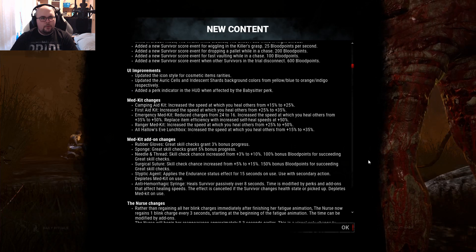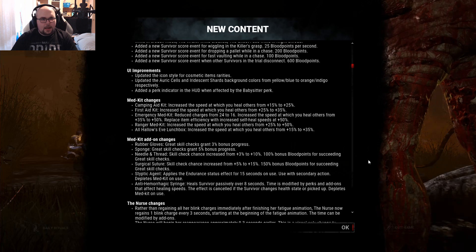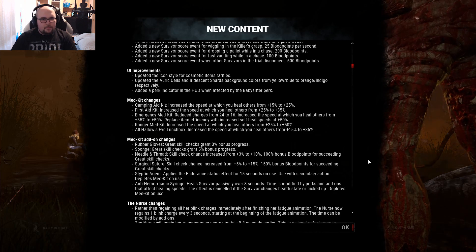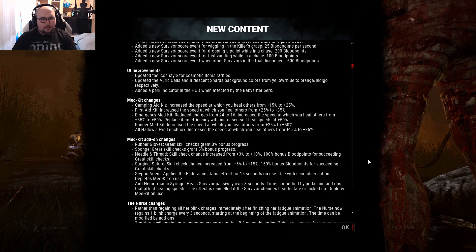UI improvements: updated the icon style for cosmetic item rarities. Updated the Auric Cells and Iridescent Shards background colors from yellow/blue to orange/indigo. Added a perk indicator in the HUD when affected by the Babysitter perk.